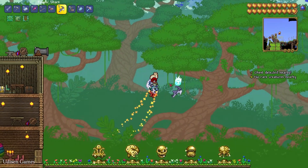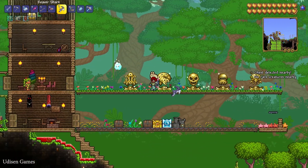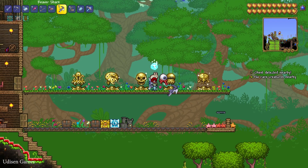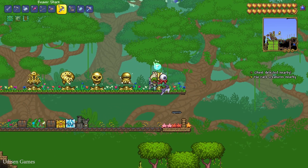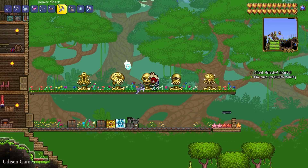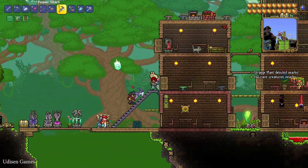You must meet several requirements. Requirement number one: kill the Wall of Flesh and turn your world into hard mode. After that, kill one of these four bosses: Eater of the World, Skeletron, Eye of Cthulhu, or Brain of Cthulhu.